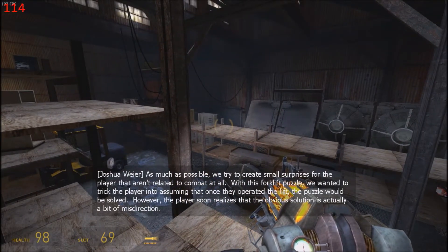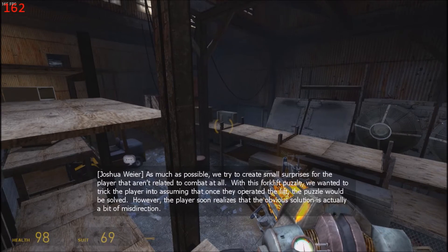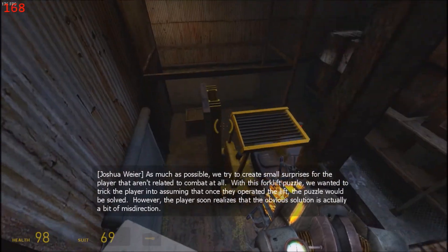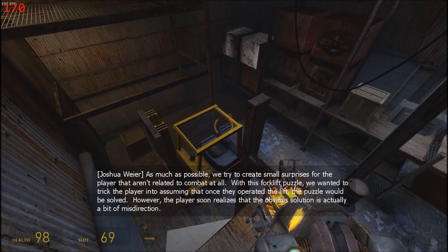As much as possible, we try to create small surprises for the player that aren't related to combat at all. With this forklift puzzle, we wanted to trick the player into assuming that once they operated the lift, the puzzle would be solved. However, the player soon realizes that the obvious solution is actually a bit of misdirection.